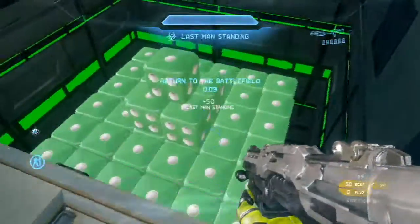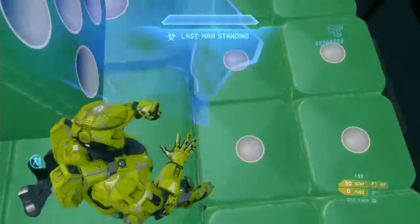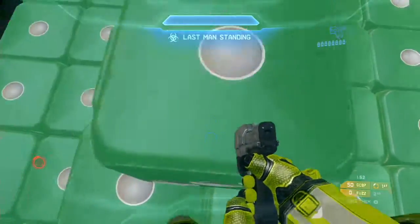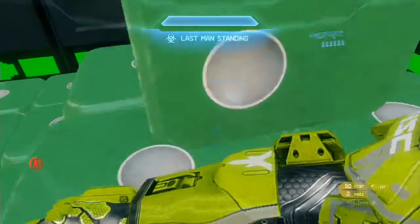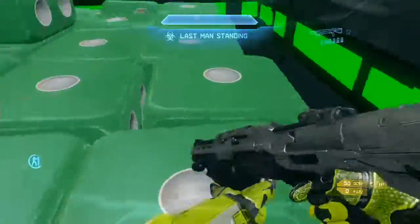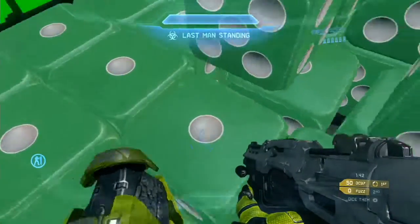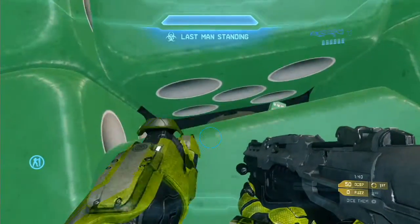Zombie superstar did an amazing job on it. You have all the basic human loadout options for infection. Now of course you cannot cheat the map by camping up there on the spawn zone — there is a 10-second kill boundary up there, so even if you wanted to, you can't.